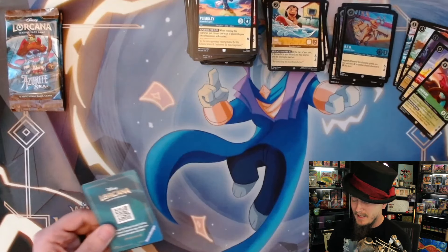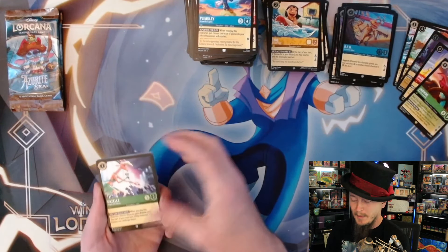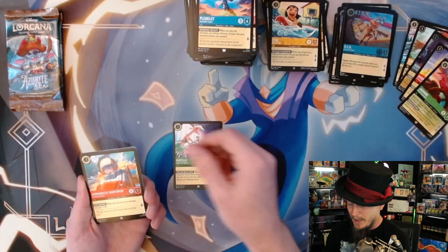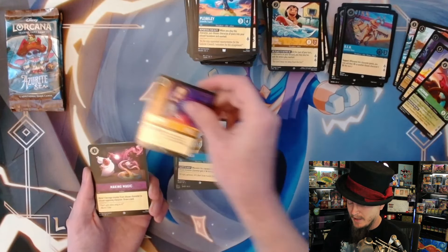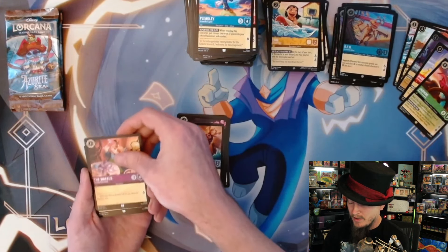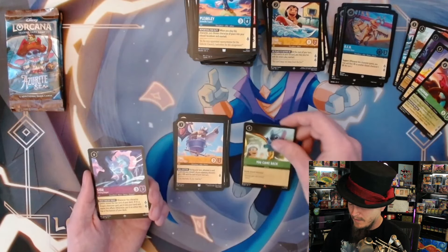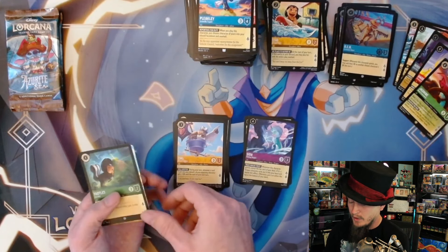Three packs, gotta get the enchanted - I haven't pulled one in a long time. Gazelle, Adora, Beazel, Winter Pop, Aunt Cass, Mr. Litwack, Making Magic, Kakamora, The Walrus, Prince Philippe, Owl - first rare is You Came Back, followed by Sisu Uniting Dragon, and foil Toodles.